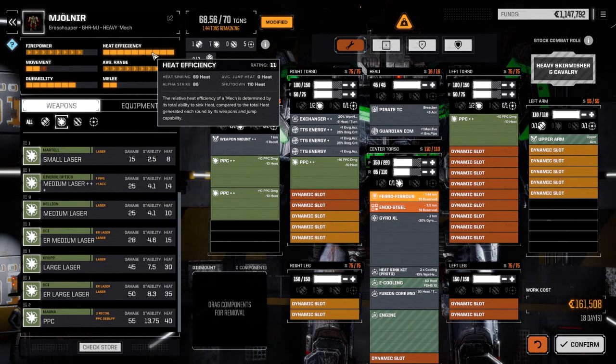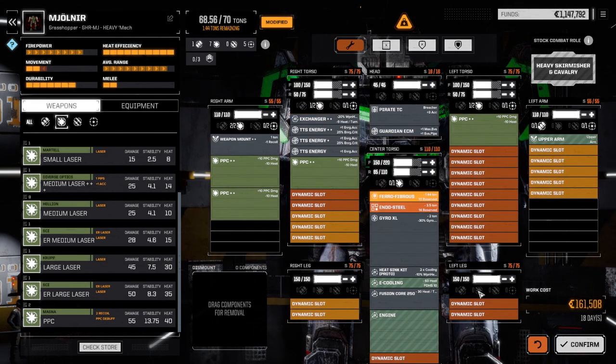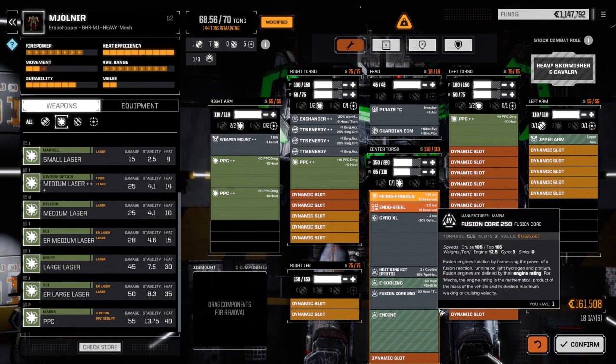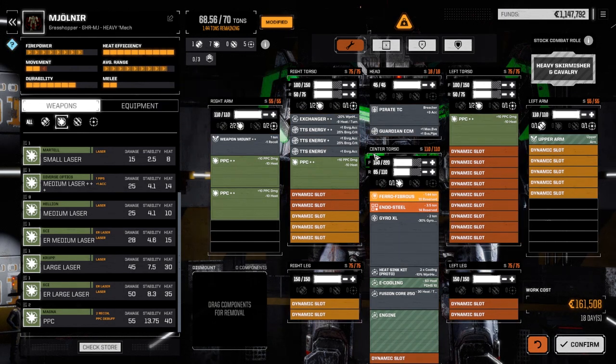This is going to be crazy — four double-plus PPCs. Heat sinking is 120. Pirate TC adds 10 heat — so minus 20 weapon heat generated. 30, 60, 90, 120 minus 20 is 96. But we're losing another 9 heat sinking because of the exchanger, so it says 86. Heat sinking is 69 right now. We didn't max the armor — that's the other thing we have to do.